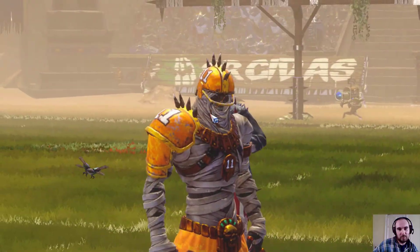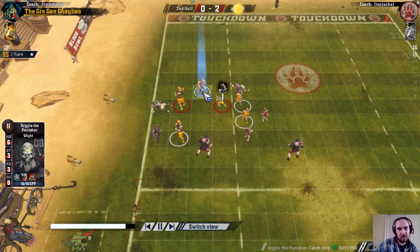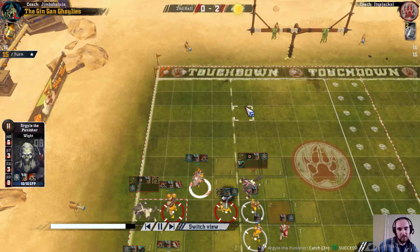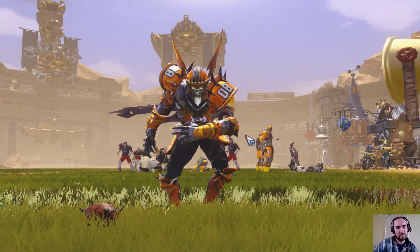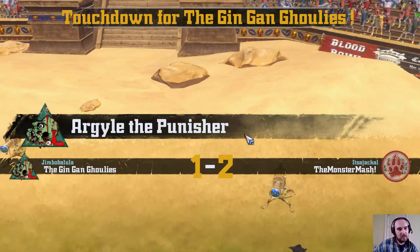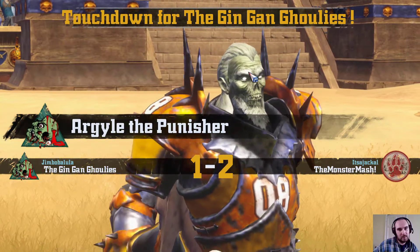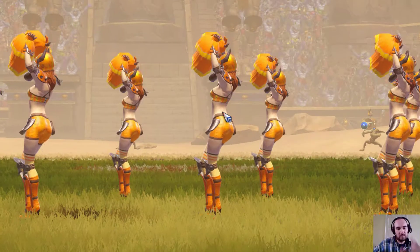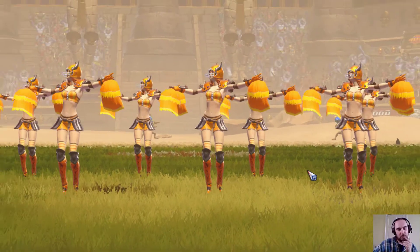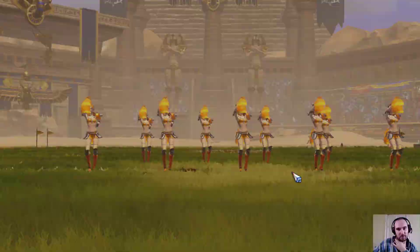Going for the handoff on the Wight - okay. So the Wight has a two-plus to score and they've still got three rerolls. Job done. I think the safer move there - I mean it depends who you want levelling, who's scoring - but that Wight could have blitzed the Wolf away and then the Ghoul's free to move. But that got the job done. That's 2-1.